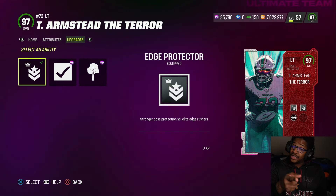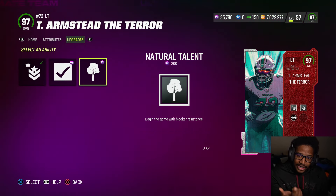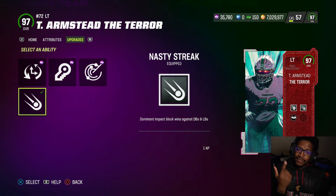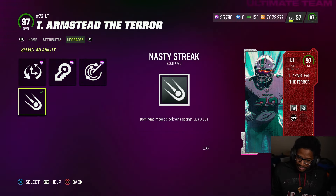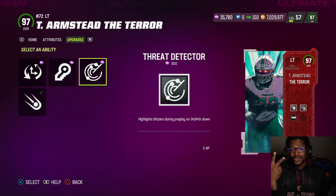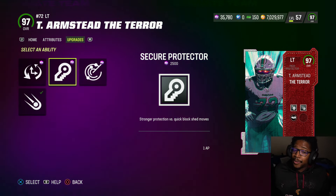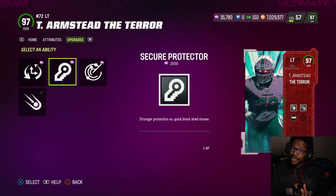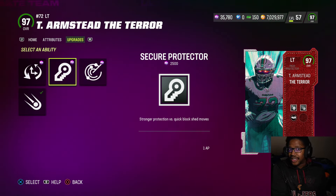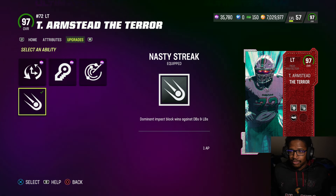He does come with stock edge protector for zero AP, which is the only card in the game with that. Identifier for zero, and natural talent for zero. Nasty streak for one, which I added on because I want to get back to the run game being crazy with it for one AP. Threat detector for two — I might end up slapping that on, to be honest. Secure protector all day. A lot of people ask me: secure protector or edge protector? Secure protector works against the run and the pass. Edge protector only works against the edge, against elite pass rushers. For my style, I might just go with nasty streak right now — I want to beef up that run game.